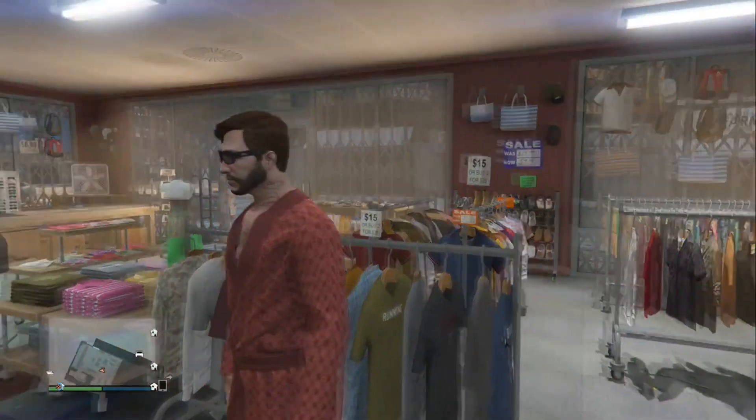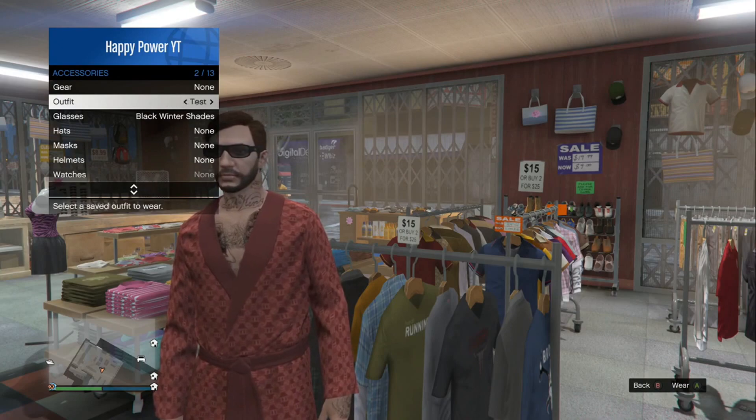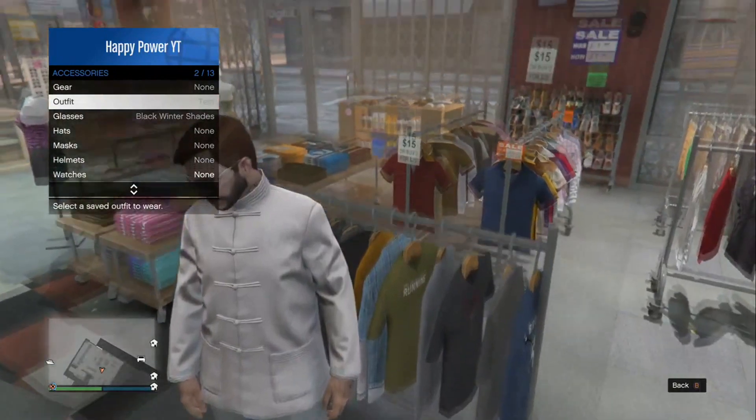After you guys have chosen your favorite loungewear or flight suit, just back out completely, then go inside your interaction menu. Once you get inside of here, go to the outfit section and put on that outfit which we just saved with no top.